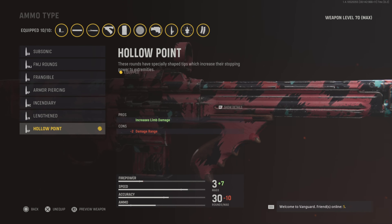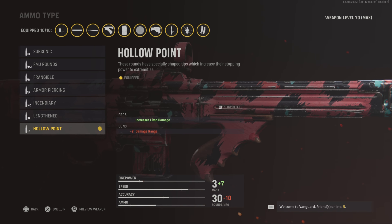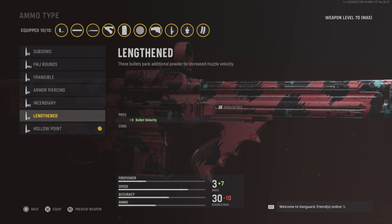Lastly the ammo type — you want to go with either Hollow Point or Lengthened. These two go hand in hand. You lose two damage range with Hollow Point, or go Lengthened and increase your bullet velocity.